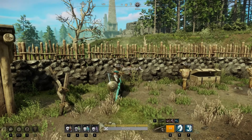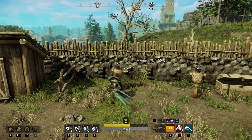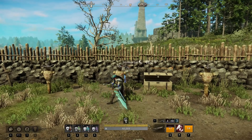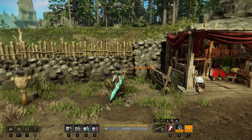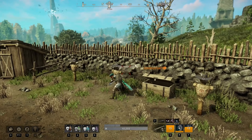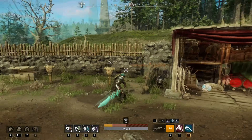Next up we have the sword and shield with the greatsword. This setup is a very fun and powerful melee bruiser which can deal a significant amount of damage while also surviving very tough enemies. The greatsword is a powerful DPS tool with impressive cleave damage, making it a strong choice for dealing with groups of enemies. On the other hand, the sword and shield is the backbone of our playstyle, which we will use for mobility, defense, CC capabilities, and much more.